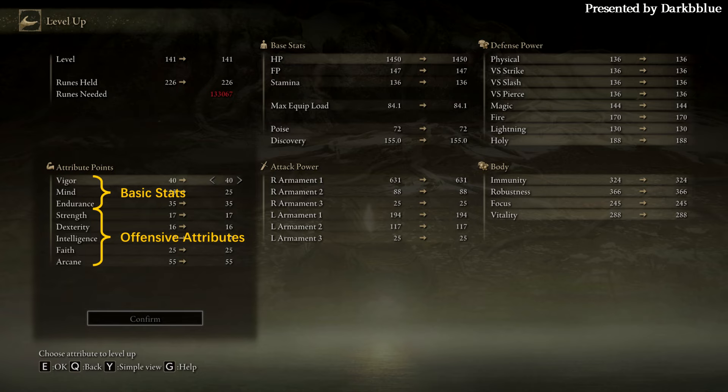In Elden Ring, there are eight attributes. Three of them are basic stats such as HP, Mana, and Stamina, while the other five are all offensive attributes: Strength, Dexterity, Intelligence, Faith, and Arcane. They all contribute to your offensive abilities. Typically, a build chooses to mainly level up no more than two attributes, which locks this build out of many gears. There are only a few gears remaining accessible for this build. For example, a Strength-Faith build cannot use Arcane-based weapons, whilst an Intelligence Sorcerer cannot wield heavy weapons with a very high strength requirement.